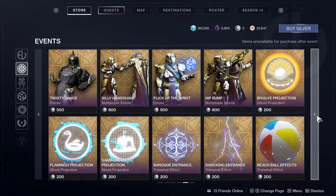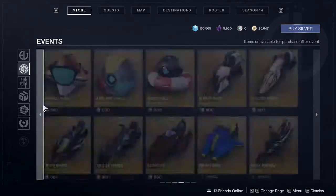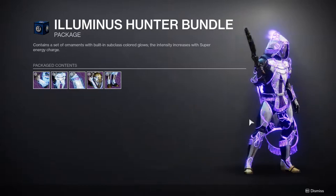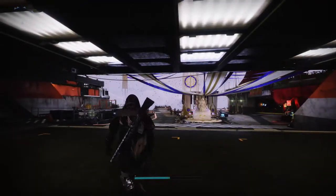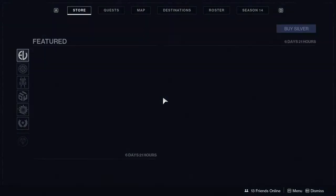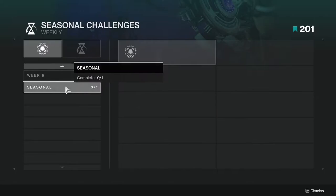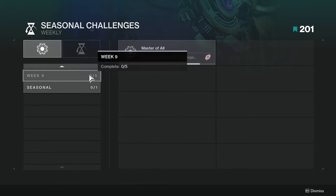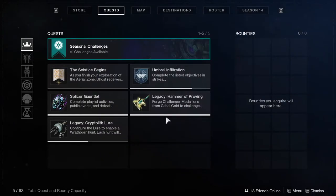Let me know your thoughts in the comments below. This is gonna be the hardest decision today — the cool thing is I still have this slot open, and I think it's usually like 6,000 bright dust, so that's basically a free one. But at the same time I just don't know if I want to spend that.